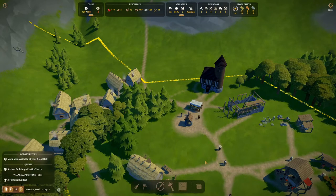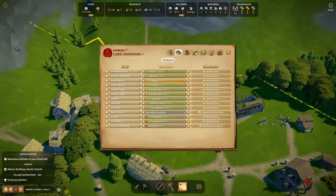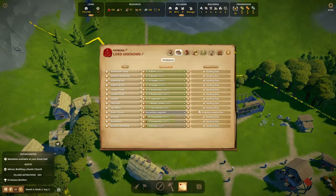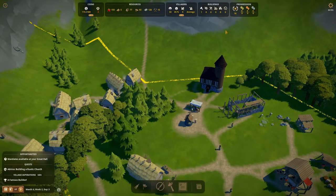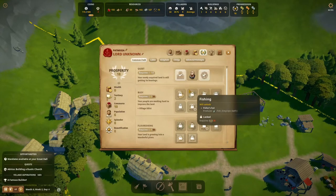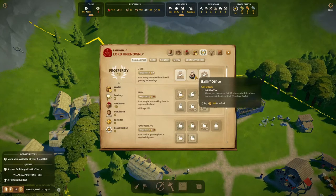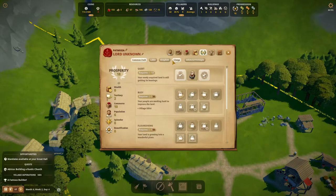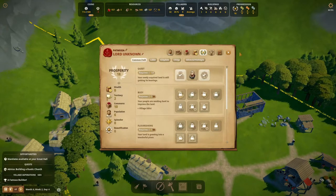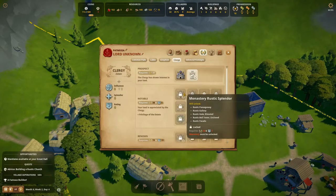Two new villagers — one can be a builder, one can be a transporter. I wonder if there are more nice things we could unlock. The bailiff is a bit expensive since we don't really have those coins, so we're going to leave it like this. We do have clergy points but we're not going to use them.